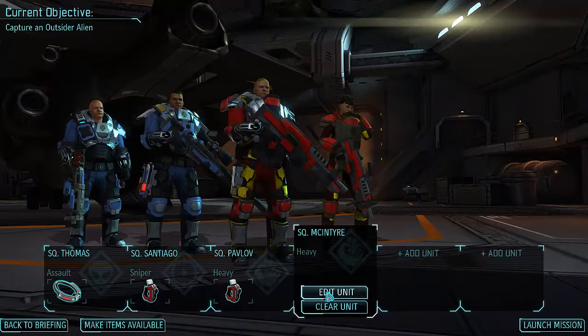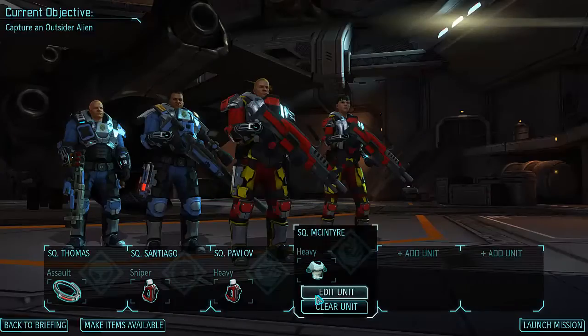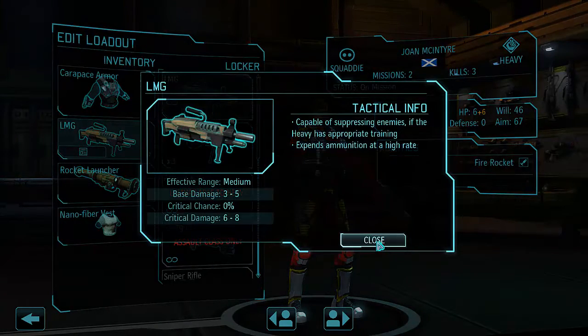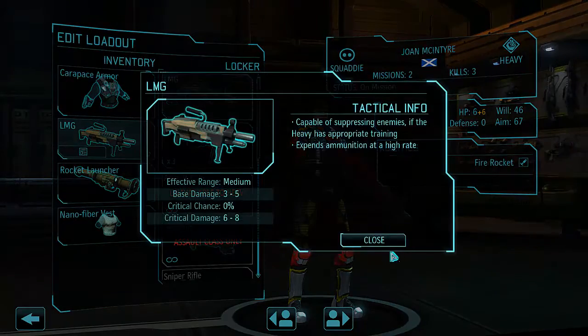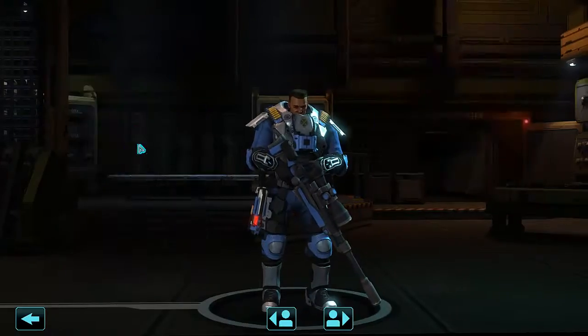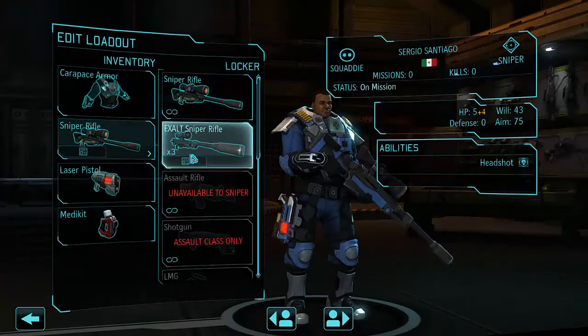We don't have that many choices. We'll go with a nanofiber. There's an Exalt LMG — three to five, six to eight damage. Are these exactly the same stats? Yeah. Cool looking though. And an Exalt sniper rifle — three to five, six to eight, two percent and fifty-five percent crit. Whatever, it's cool looking.